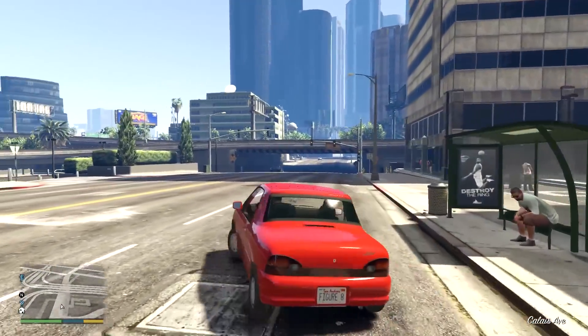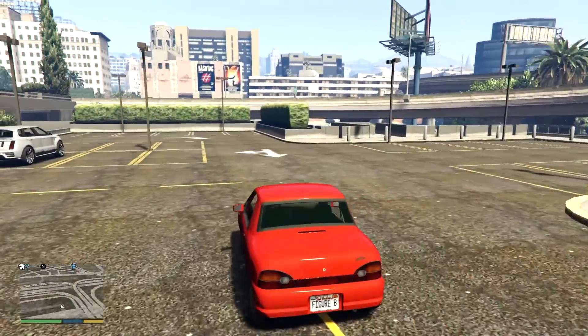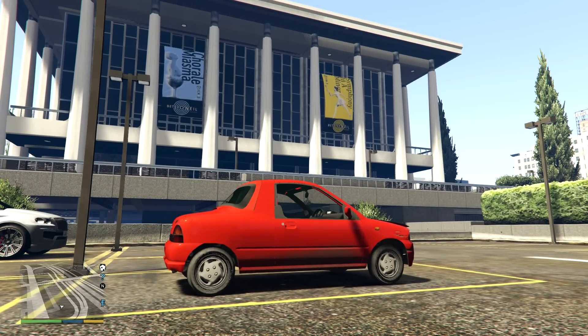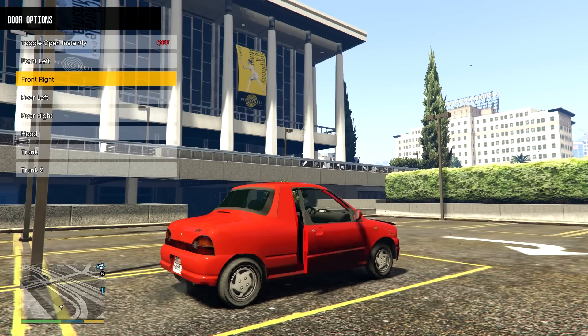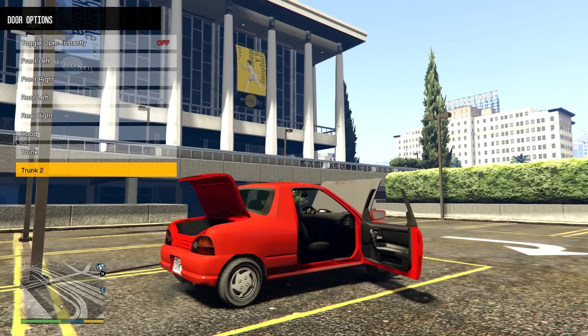Let's just pull over and take a look at this thing. By the way, there are so many tuning options for this car — I haven't looked at them yet but I hear there's a lot of them. We might be able to get some really cool combinations; maybe I'll make one, maybe I'll make two, we'll see how we go. Let me go to vehicles, door control, and open all of the doors. We have the hood and we have the trunk; trunk two does nothing.